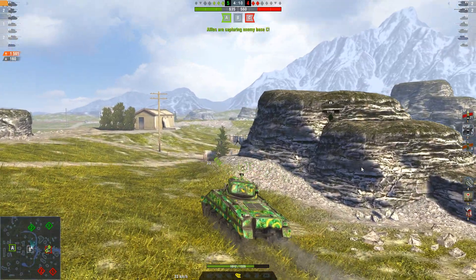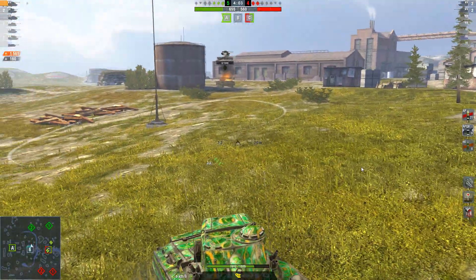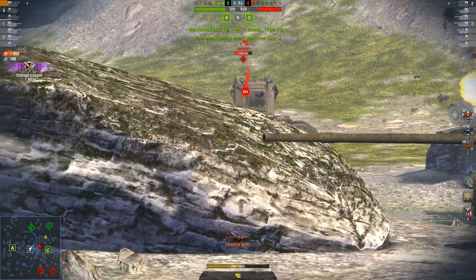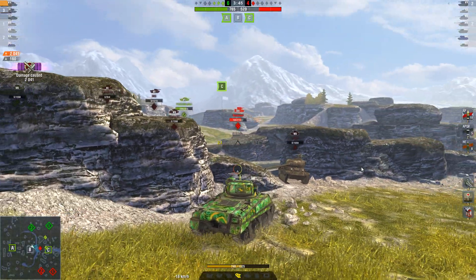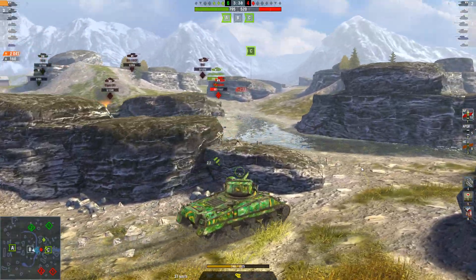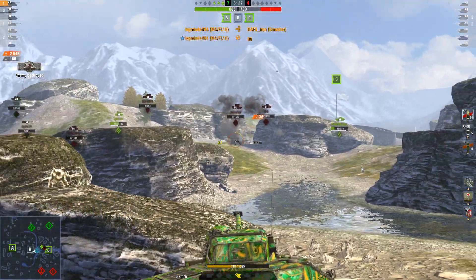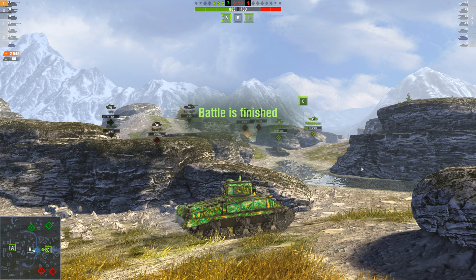My allies are going around to capture base C, so I decide to sit at base B. I've loaded APCR just in case I need to finish off the Tiger P — this gun has about 150mm of pen whereas the Tiger P has 200mm frontal armor. Unfortunately I miss with that shot and switch back to AP. One, two shots into the Tiger P; the Smasher gets distracted and I put one more shot into his turret. It's a 4.2-second reload for the first shell, but subsequent shells reload quicker if you have more in the magazine. One shot, two shot, three shots into the Smasher — reloaded, and bang, there you go. A lovely shot showcasing what this tank can do. It's a shame no one really talks about it because it is a great medium tank.